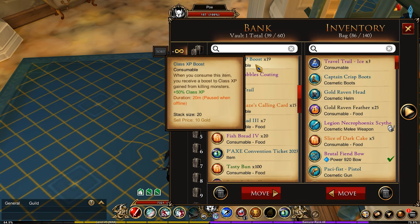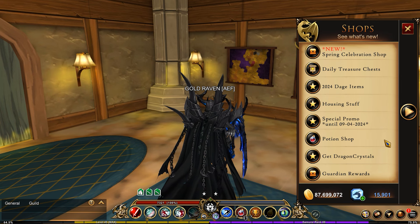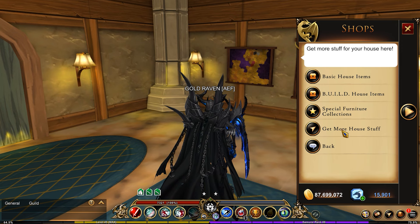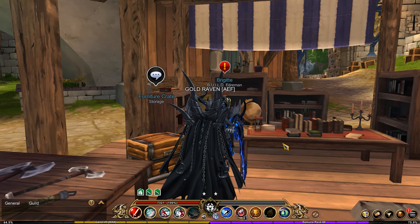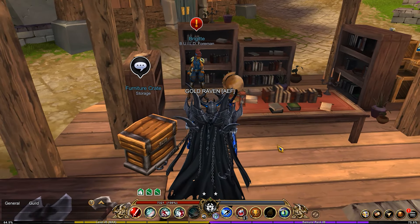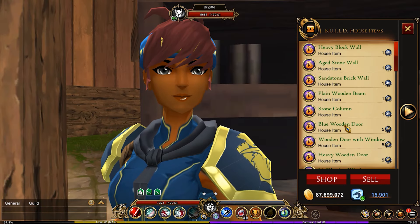Definitely want to use those class XP boosts this week while you're farming because that is definitely going to get your classes to a place where you want them. I also figured out a fast way to get right to the housing shop — you just go to 'get more house stuff' and it'll take you right there. I wish I had known about this before because otherwise I had to run to the location.